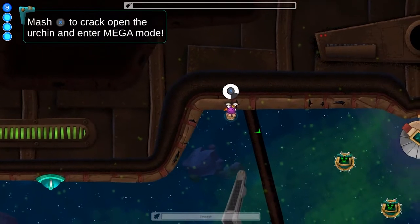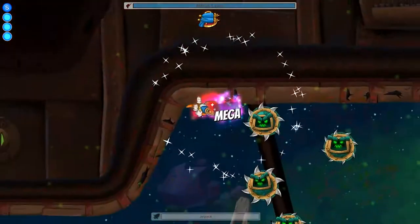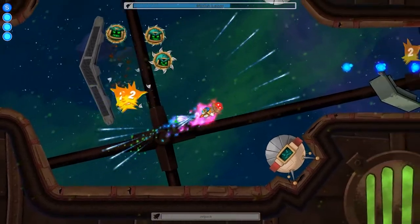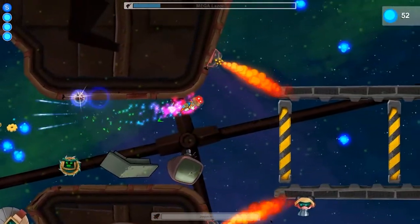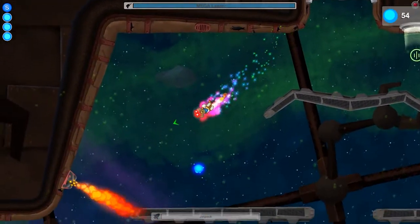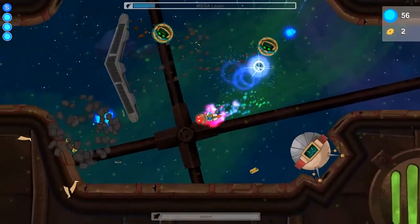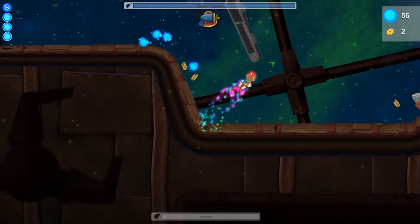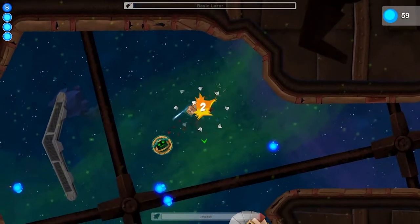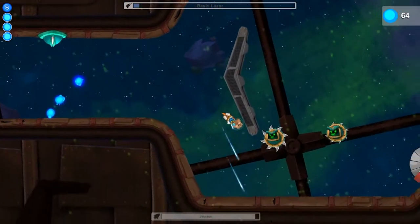And there are some urchins which give me super strength — look at my gun! He's having too much fun, but we gotta go back. Not only does Omega actually make me invincible, but it gives me a really powerful laser for a brief moment. So that's a bit of fun.